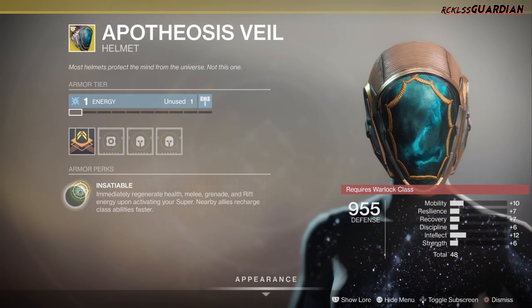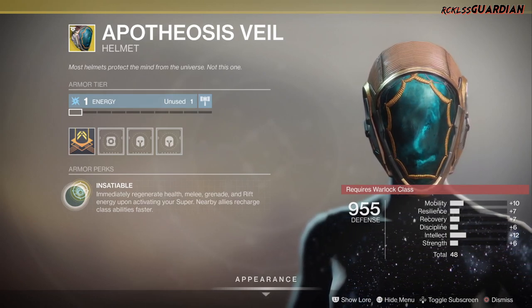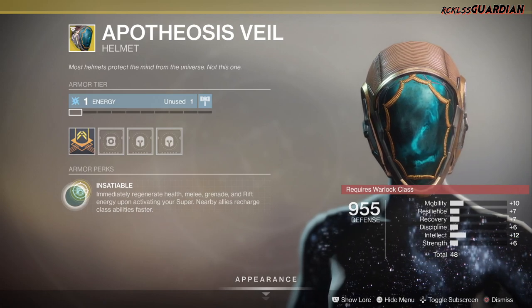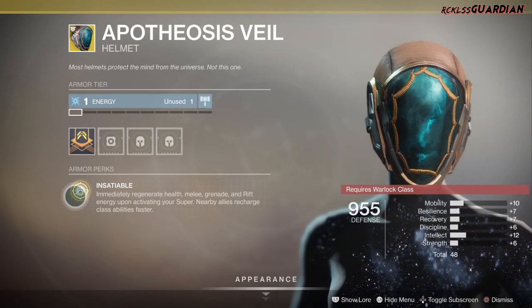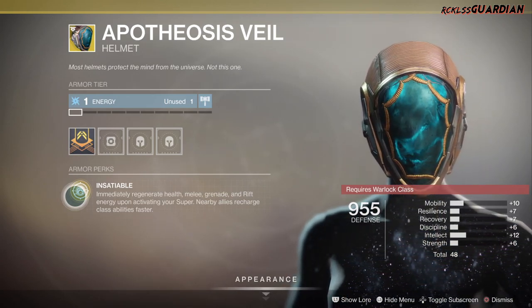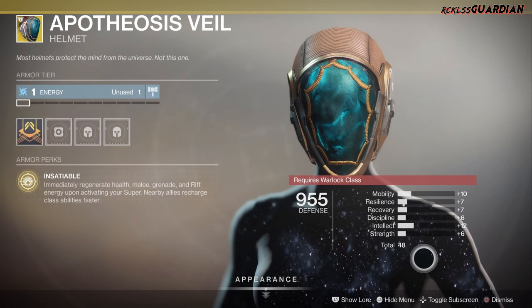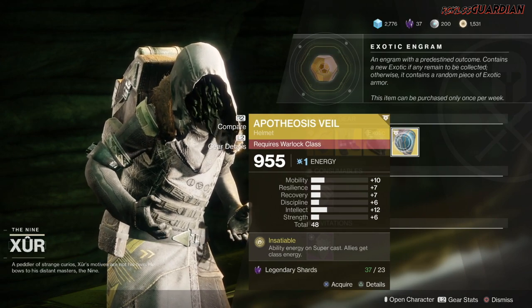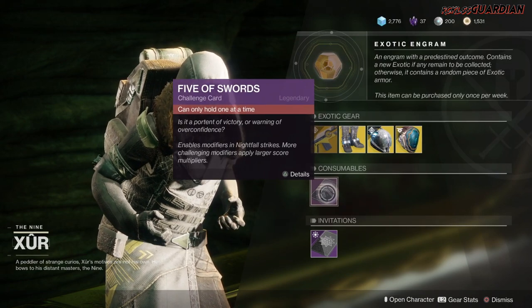Next is the Apotheosis Veil for the Warlock. The perk is Insatiable: immediately regenerate health, melee, grenade, and rift energy upon activating your super, and nearby allies recharge class abilities faster. This is a good exotic, more so in PvE than in PvP. It only has a total of 48 stats so it's not great stat-wise, but I'm giving it a tier 2.5 in PvE and a tier 3 in PvP.